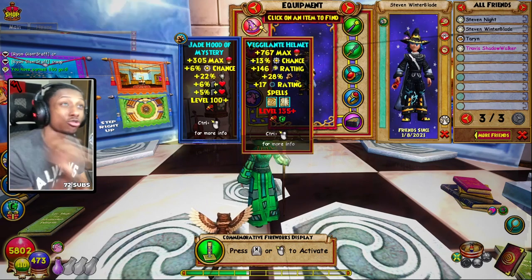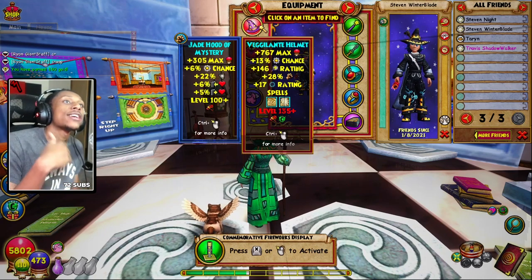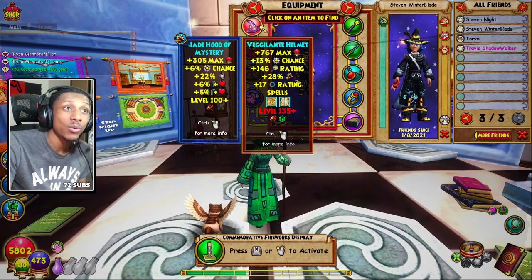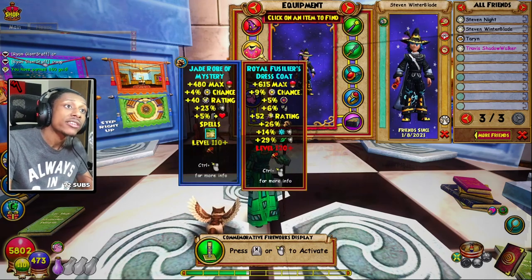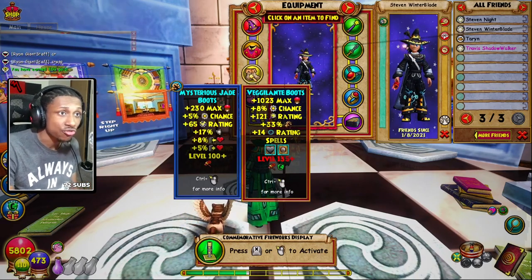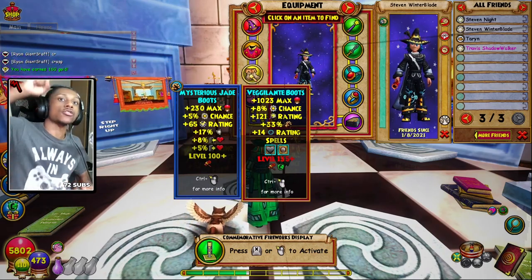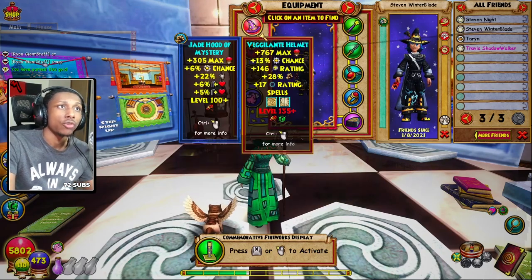The level 135 universal damage crown gear in the crown shop gives you a lot of damage — it's absurd. He's rocking the Veggie Hat for 28 universal damage, the Veggie Boost robe for 33% damage, and the Royal Fisher's Dress boots for 26% damage. All three — the hat, the robe, and the boots — are the highest universal damage-giving gear sets in the entire game.